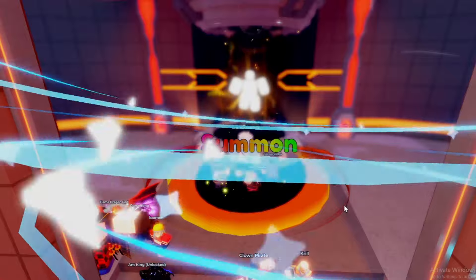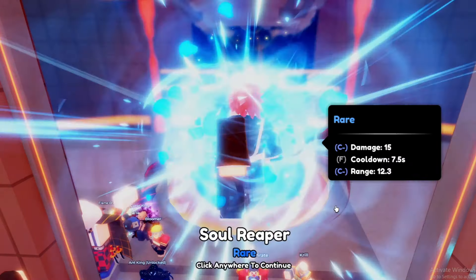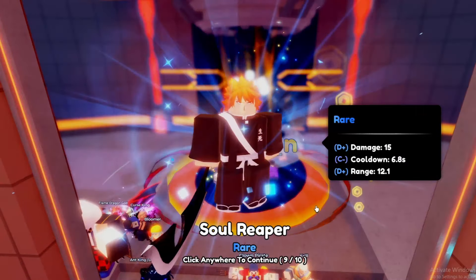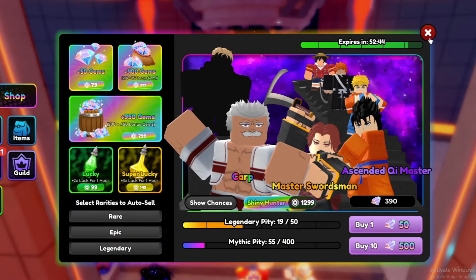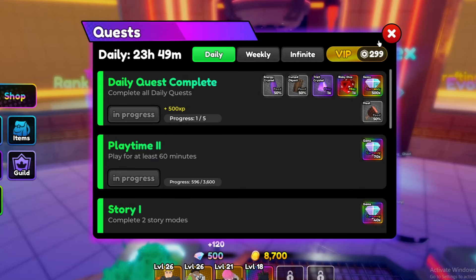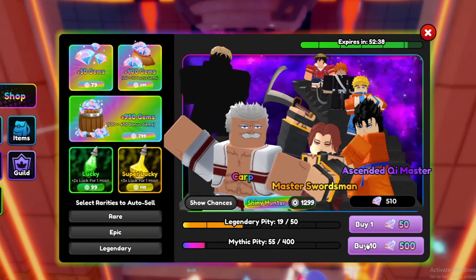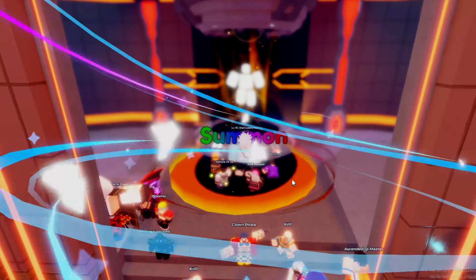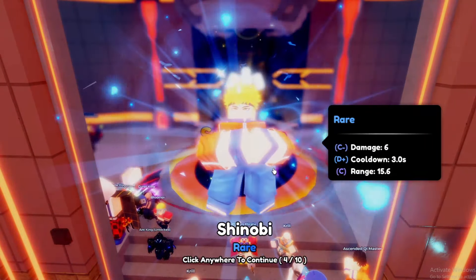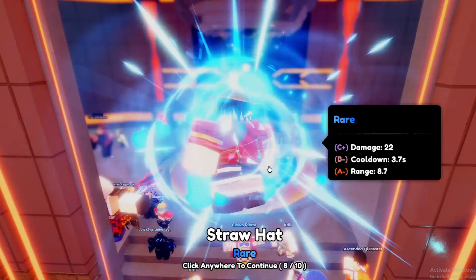I'm pretty sure it's overrised this time — did we get anything good? No, that is so bad. But we got a quest, let's claim that quest. There we go, we can actually do another 10x summon. Let's see what we get this time — oh, we got a mythic? No, we got an epic. I thought we got a mythic but we didn't. Yeah, we got an epic, that's so bad.